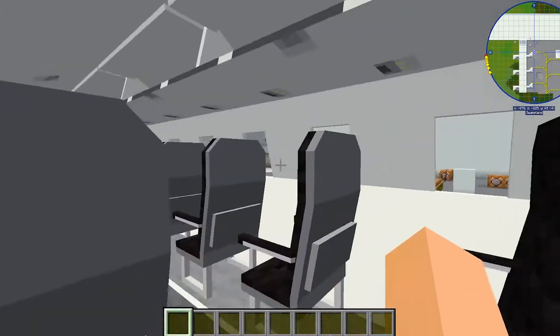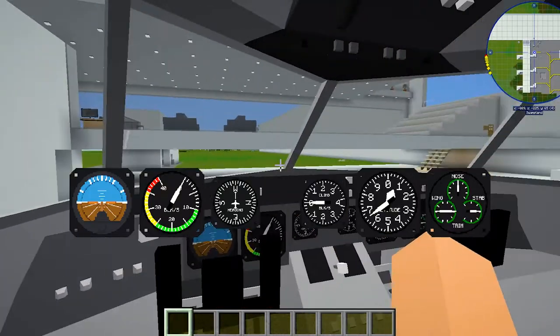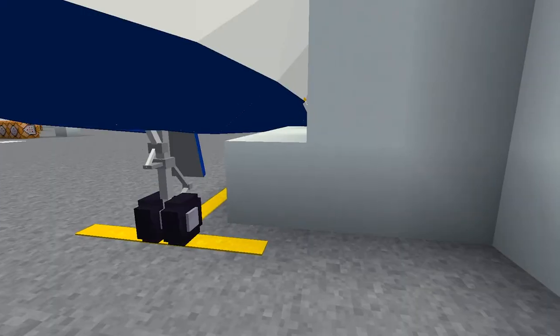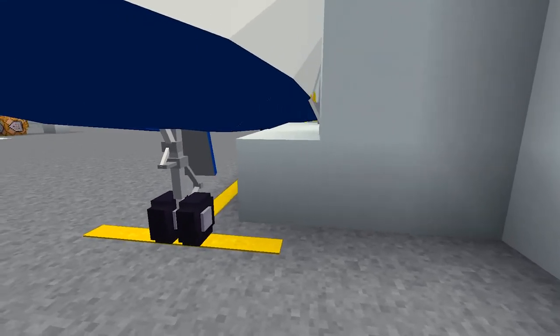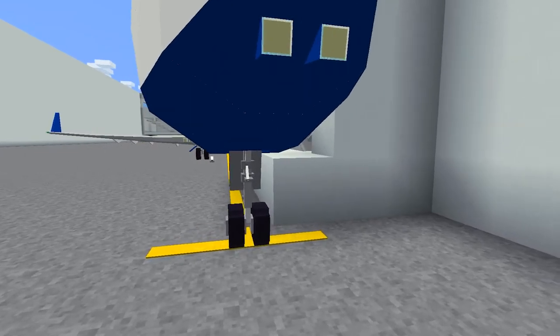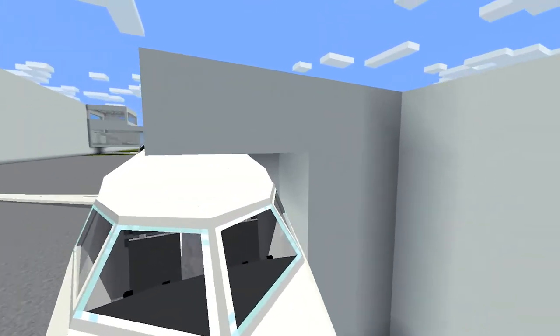You can fly these bad boys too. But if you want to see me fly in the plane, you can in an upcoming let's play. Now here lies the problem. I can get in the aircraft, I can start it, but now I have blocks in the way. These blocks make the aircraft stuck. So while they serve one purpose, they stop your ability to fly. Not only that, in real life these jet bridges would also retract anyway.